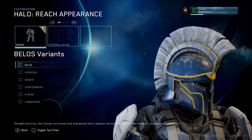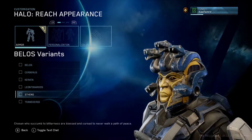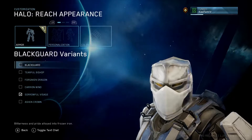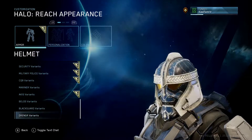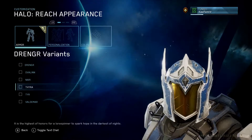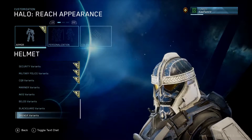First up, we're going to take a look at some of the new armors they're adding. They're clearly inspired by Hollywood depictions of knights, vikings, and Greek soldiers. Not super interested. I wasn't even interested in the samurai armor, to be honest. I think the heavier, bulkier Spartan armor in Halo 3 or Reach looks objectively cooler than trying to recreate your For Honor OC.